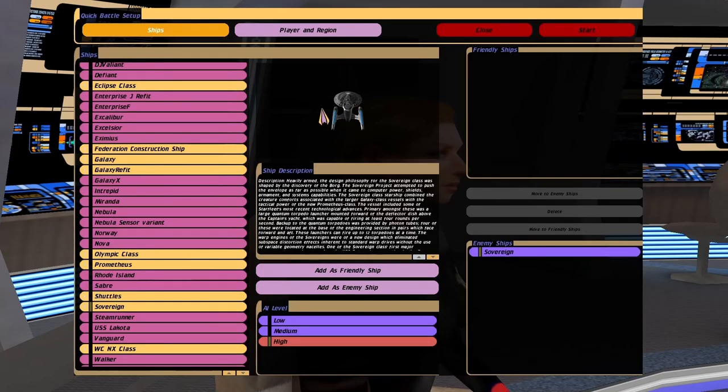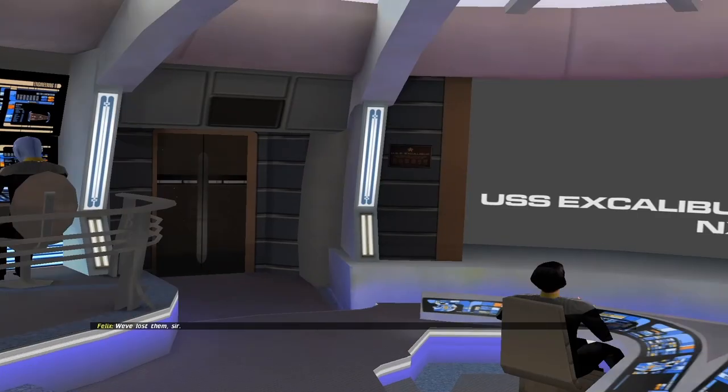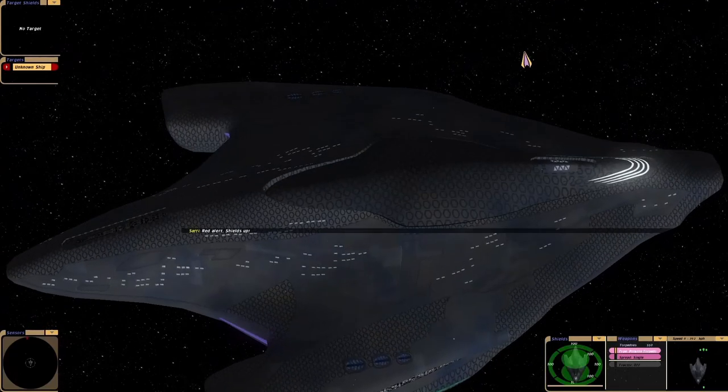Hey guys, Retro Badger here. So after the battle we had the other day with the D'Vore against the Romulan Warbird, I thought let's put it against the Enterprise-E. So I'm gonna do the battle from both sides. I'll make it fairer. Here we go.